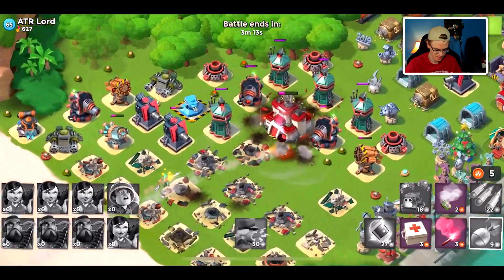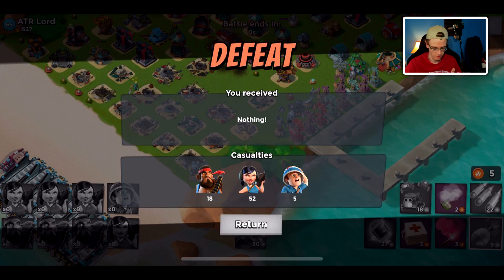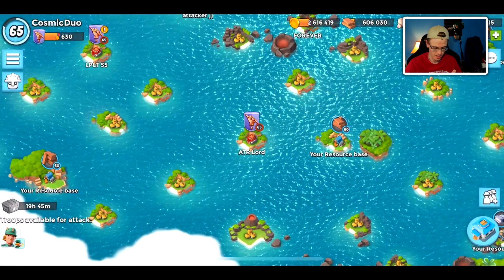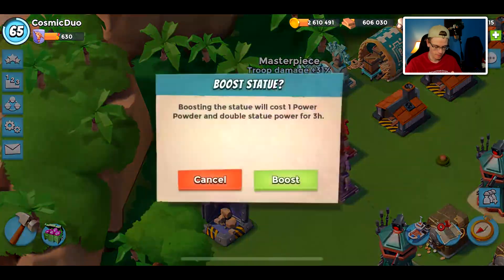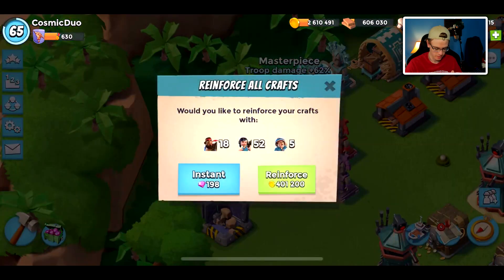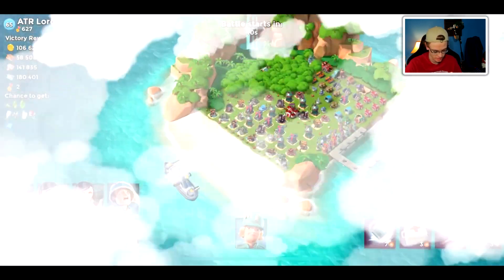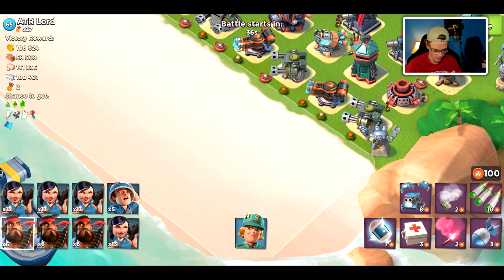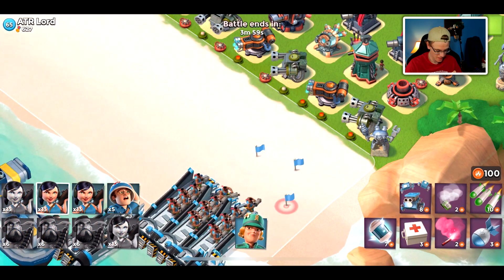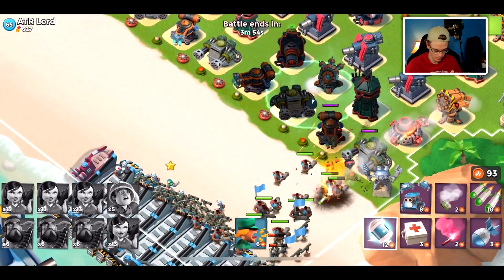We just lost another base - that's unfortunate. We're going to go boost if I haven't already. There we go, get those statues boosted. Let's go back in - we now have troop health and troop damage boosted, the saviors of this attack strategy.